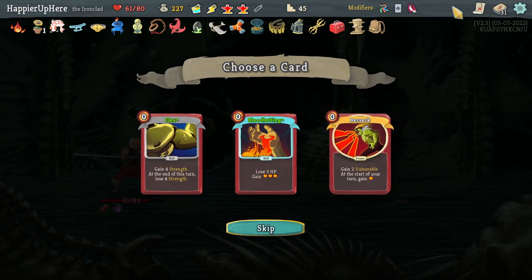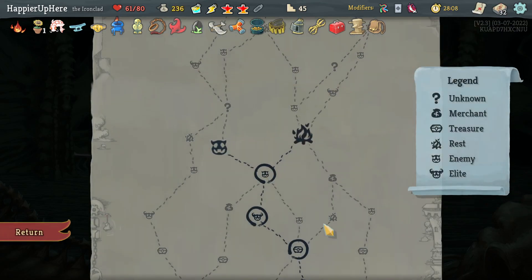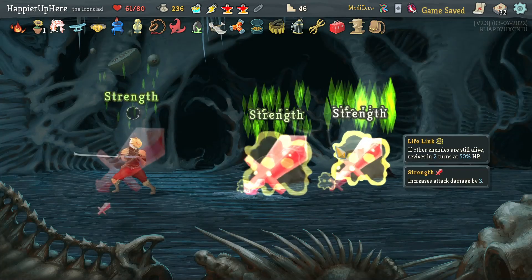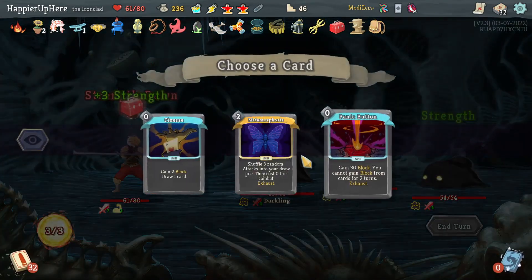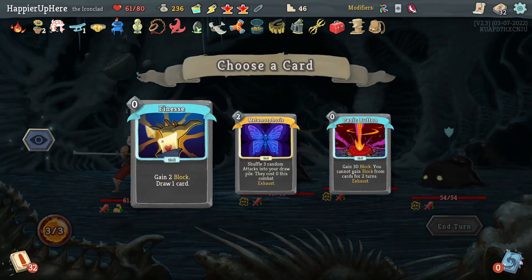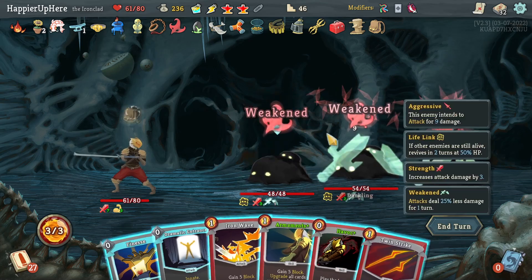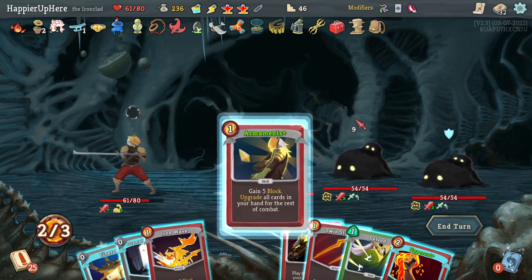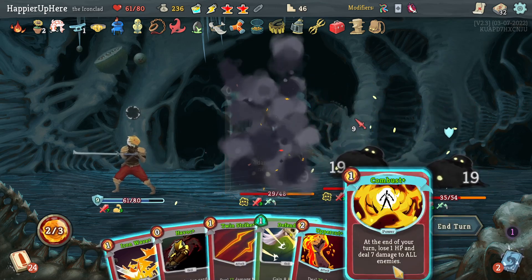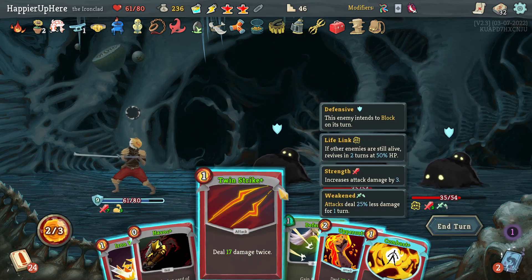Got another Blessing of the Forge — a little too much. Can't take Berserk but between Bloodletting and Flex I already have Flex so let's take Bloodletting. Hopefully with enough card draw it should be useful. Going left for one more question mark room. Finesse is probably fine; Panic Button not necessary here. Let's upgrade everything then do Finesse. Dramatic Entrance — Combust might not be a bad idea. Let me see if I can get by without it.